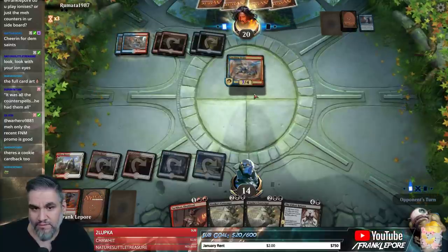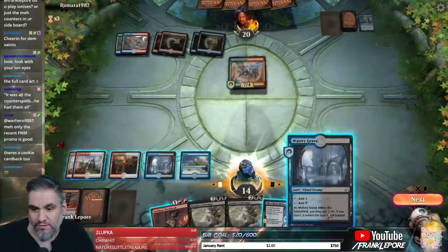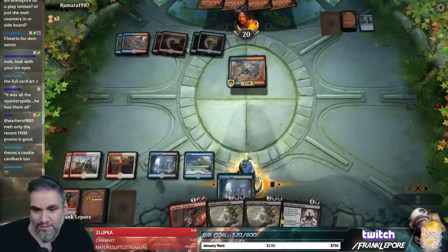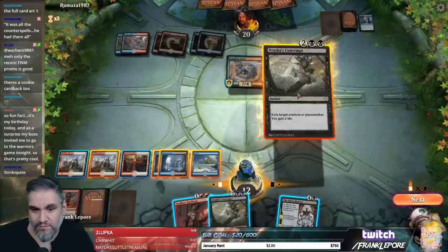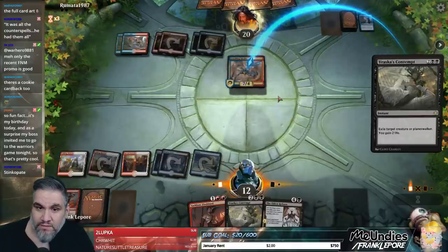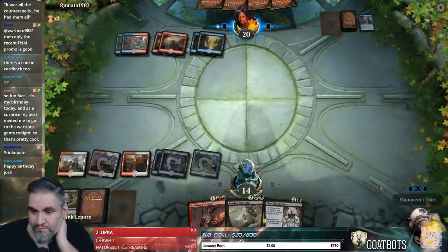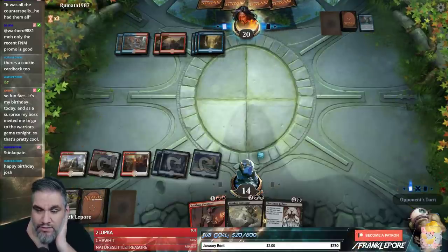If we played Sarkhan they would have still Syncopated it. This is where they go Maximize Velocity. I'm going to play this untapped because I want to play around Syncopate. You could have Negate, Disdainful Stroke, or you could just let your Drake die. We're saving Eldest Reborn in case they have Niv-Mizzet, which is a significantly scarier creature.